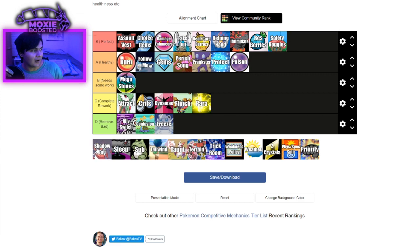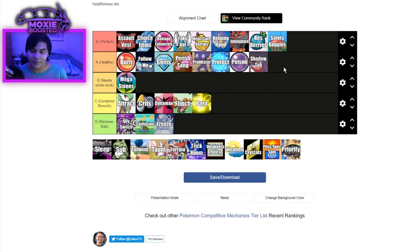Shadow Tag. I would say it is healthy — there's plenty of counterplay to it. Ghosts are immune to Shadow Tag, U-Turn, Parting Shot, Flip Turn — we have a lot of ways of escaping Shadow Tag. It's fine. There are some Pokemon that are really annoying with it, like Gengar — especially in a format like 2019 where you could trap a Groudon with a Kyogre and Groudon's just like, I guess I'm dying. But I think it's fine. It could be improved a little bit — maybe give it to weaker Pokemon. Prior to Mega Gengar getting it, it was probably fine.